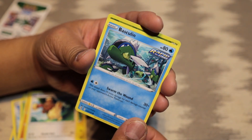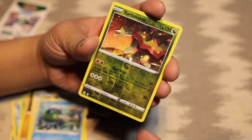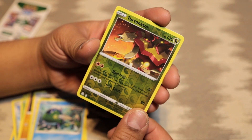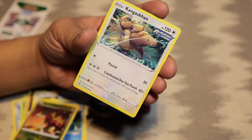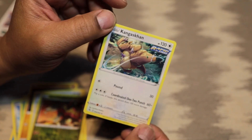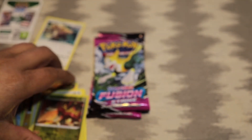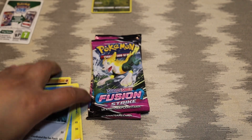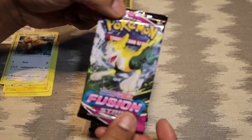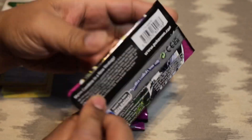Basculin — oh, there it is! There is the holographic Terrakion — that is not bad. And Kangaskhan for our last card. We'll put the Terrakion aside. All right, number two, let's see what we got.